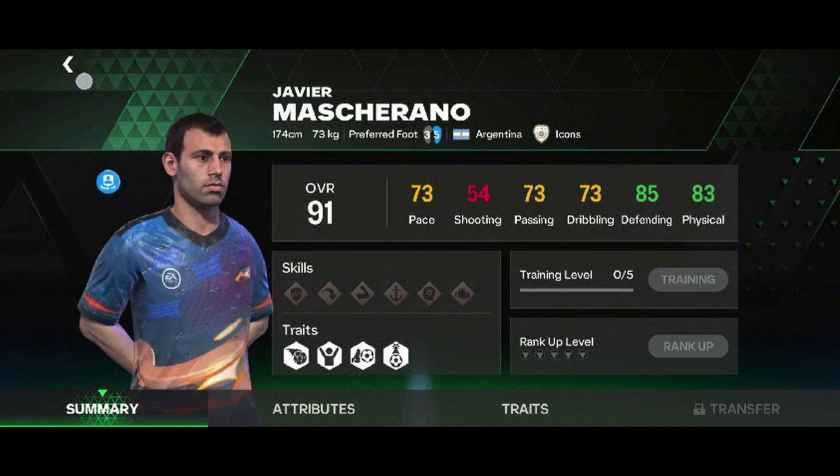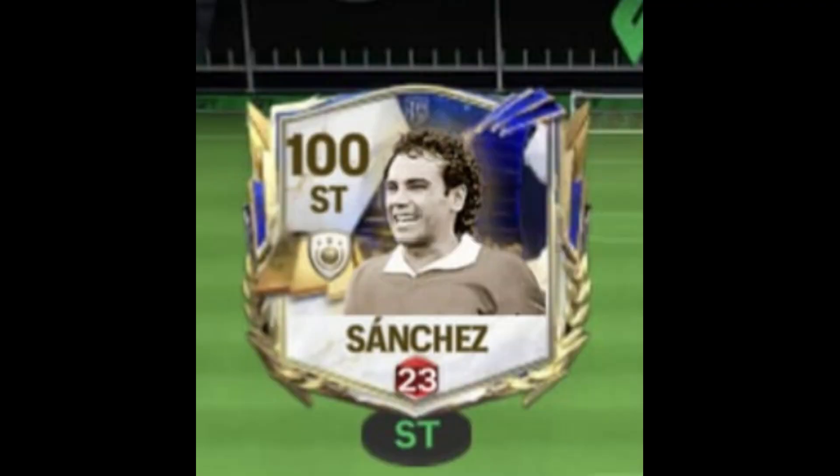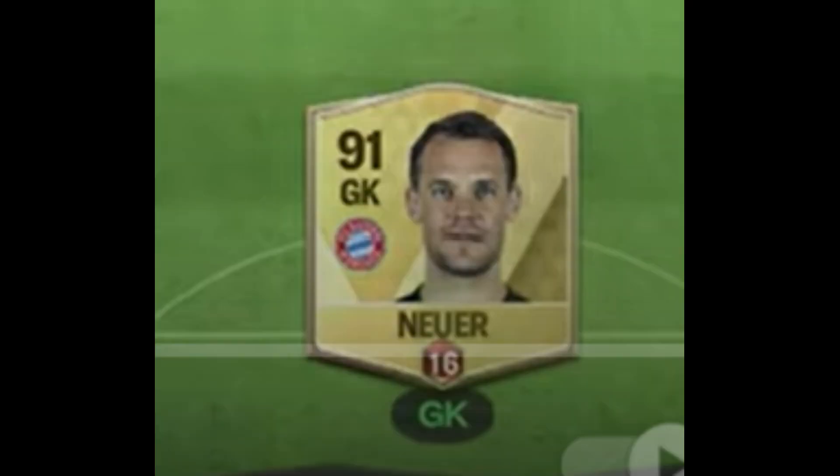These Mascheranos can be used to rank up players to give them a higher OVR. I use these Mascheranos to rank up my Madrik and Sanchez. You can do the exact same thing with Dudex, but Dudex are only for players lower than 90 OVR base card, like base card Neuer.